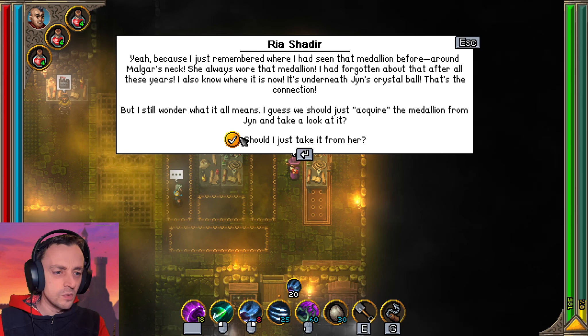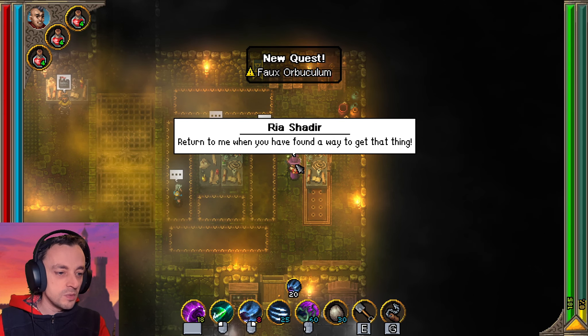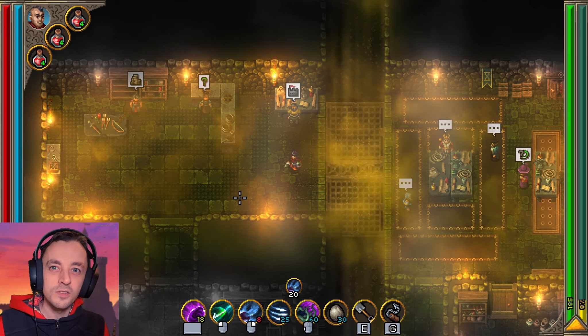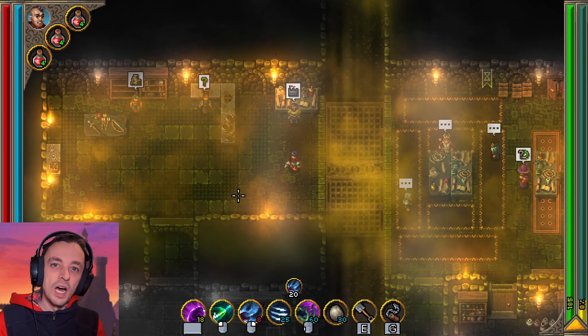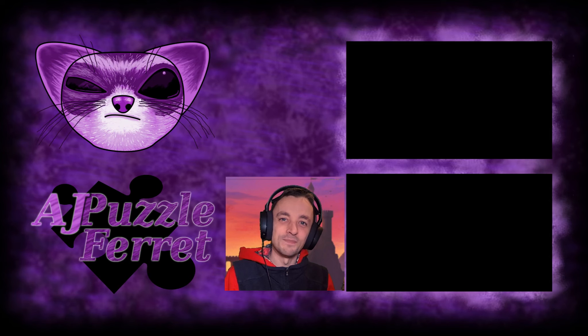Down in the prison I met a man who used to be a salesman in Furrow Fields. He told me he had brought a medallion looking like Agna's Revelation from a Lochte soldier and later sold it to a woman. I just remembered where I had seen that medallion before — around Malgar's neck. She always wore it. And I know where it is now — it's underneath Jyn's crystal ball. We should acquire the medallion from Jyn and take a look at it. We shouldn't risk damaging it, so why not ask her to tell your fortune and see what the crystal ball has to say. I'll do that in the next episode — catch you then. Thanks for watching!